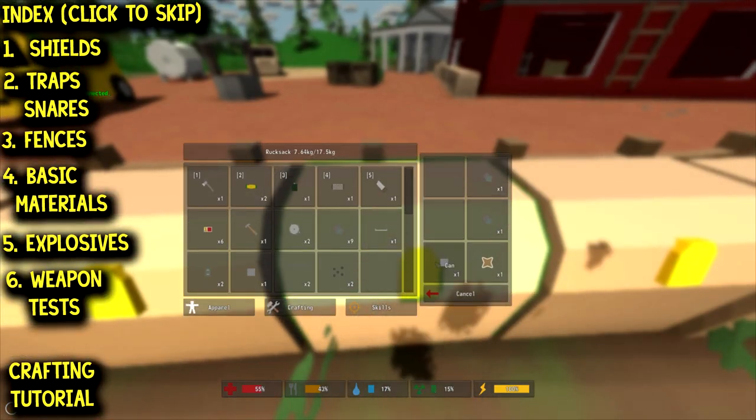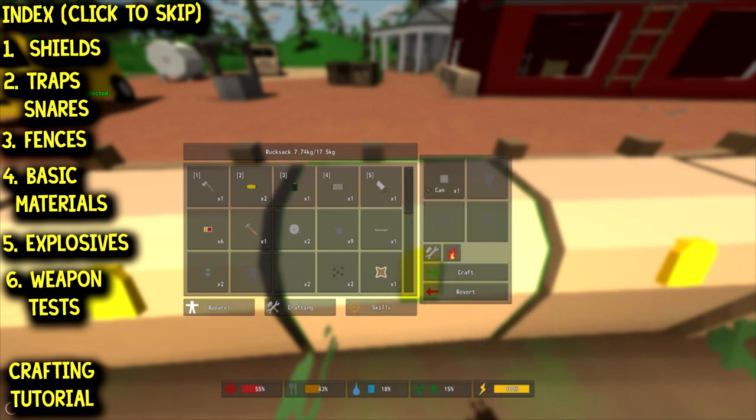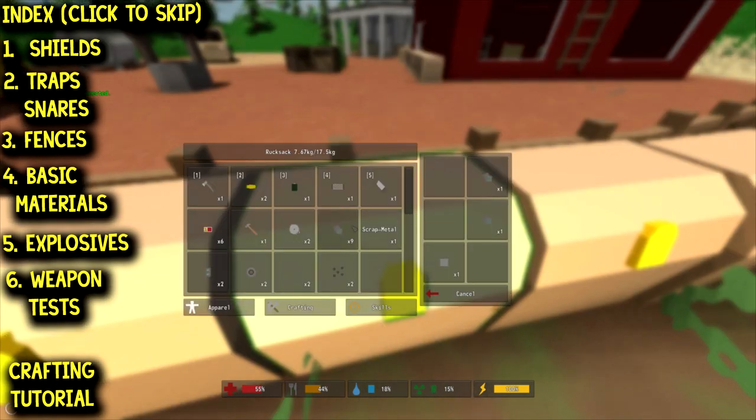You're going to need a can and an animal pelt. This is one of the weirdest combinations if you think about it — but it makes duct tape. One can and one animal pelt makes two pieces of duct tape. From there, you pretty much have all of the basics covered.